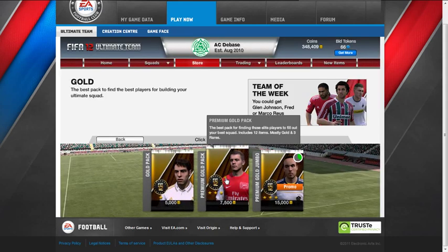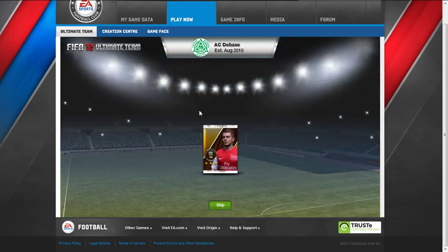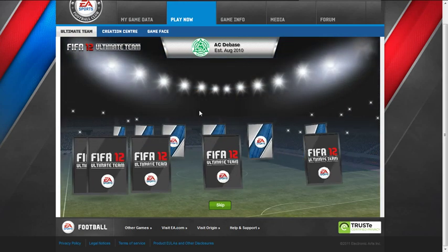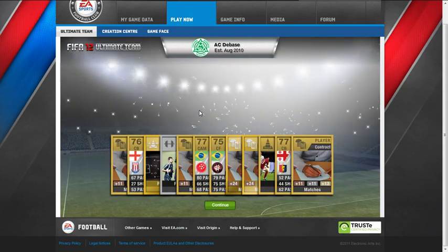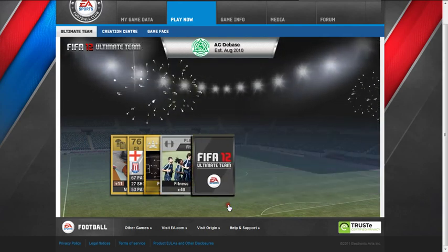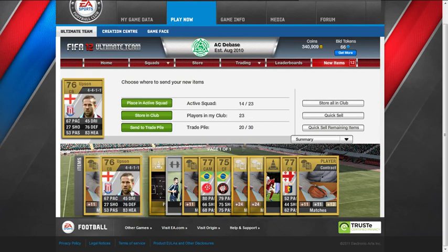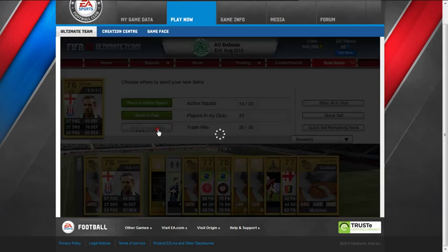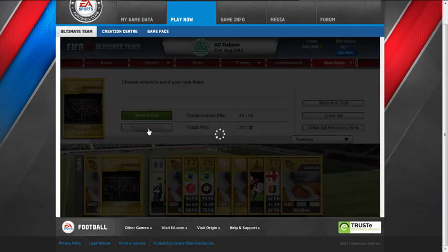Now we'll try a premium gold pack and see how we go with Wilshire on the front again. Hopefully he'll give us some more luck. Marta - fantastic, he'll go for a little bit, which is nice. Doesn't look like anything here. Matthew Upson - might go for a little bit, plays for Stoke now. We'll send it to the trade pile. 4-4-2 player - that'll go for a bit. I think I almost made my money back on this pack. So I'll put that there.